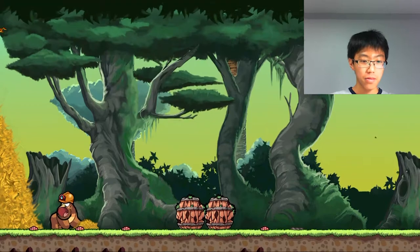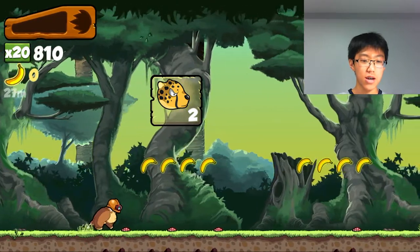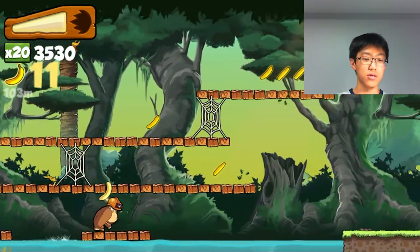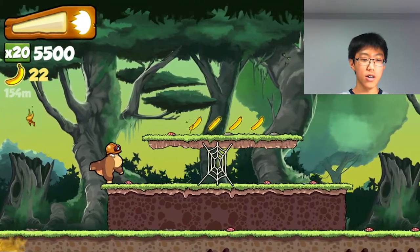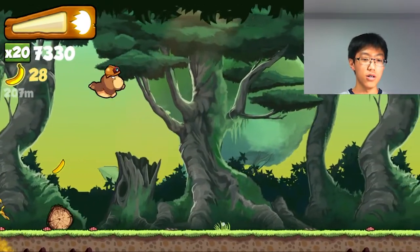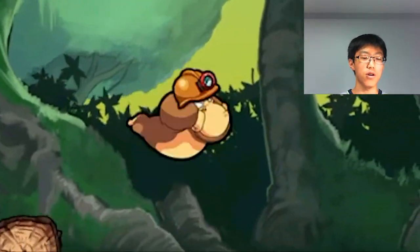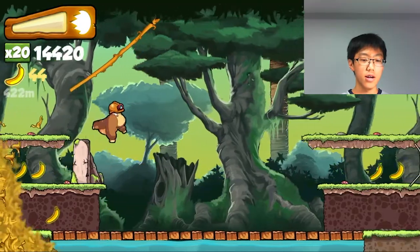Basically, in this game you control this gorilla guy who is running away from a huge banana pile that is chasing him, as you can see over there. Your goal is to collect as many bananas as you can, and you tap your screen to jump, and in midair you hold your screen so that you can glide using your parachute. There are a bunch of obstacles in this game that you have to watch out for.